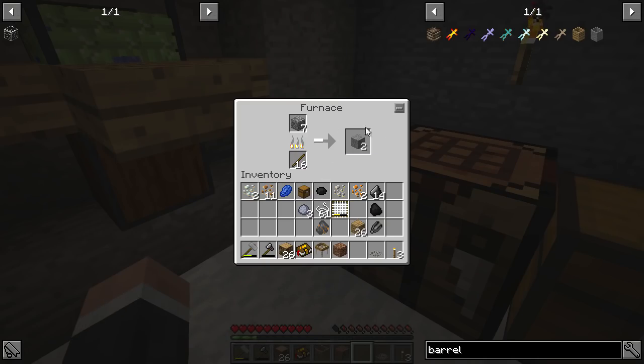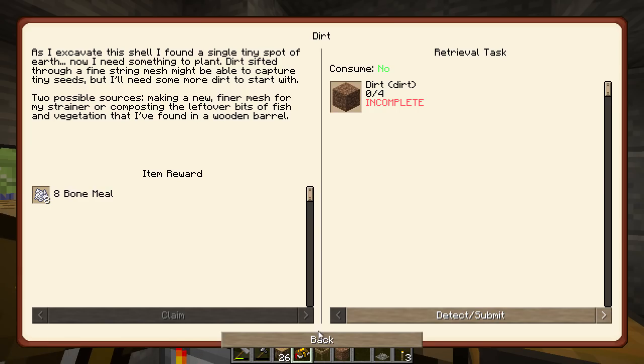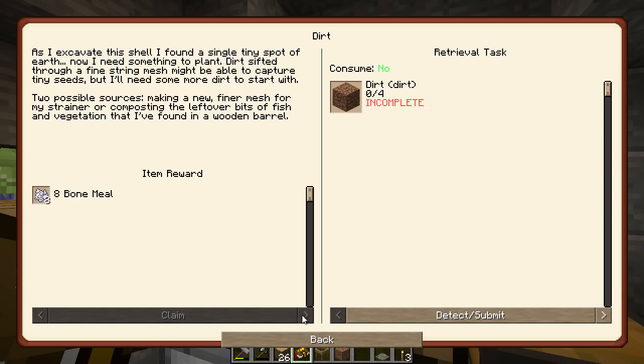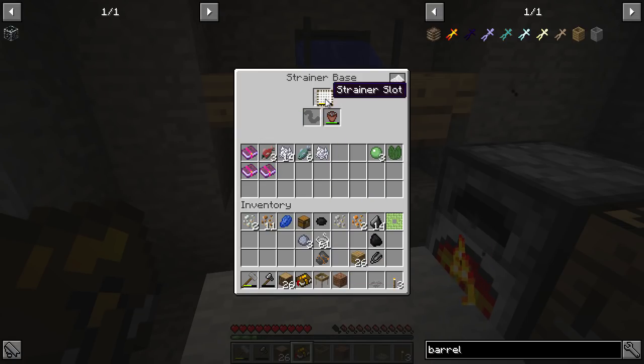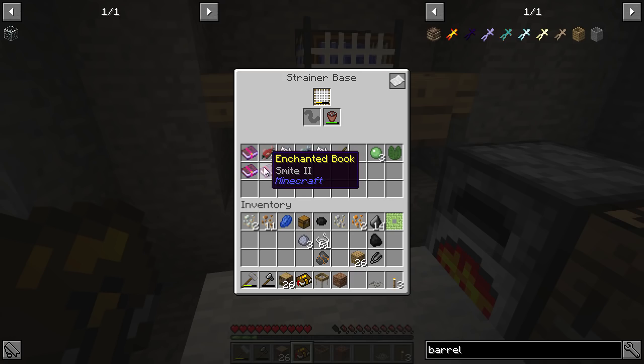I'll make another stone barrel since I'm pretty certain that's also one of the challenges. Stone barrel - what experience do we get? More bone meal, which we've already got. This strainer requires bait - let's put that in. We can get some sticks and other things. Power three and another smite - we can smite like no one's business in this modpack.